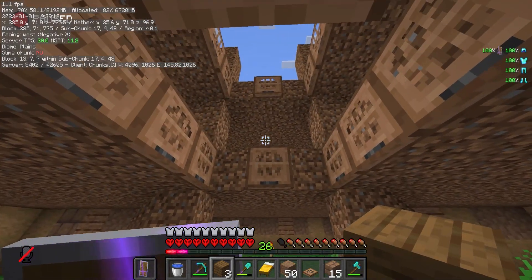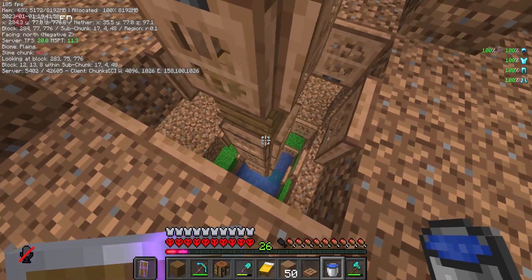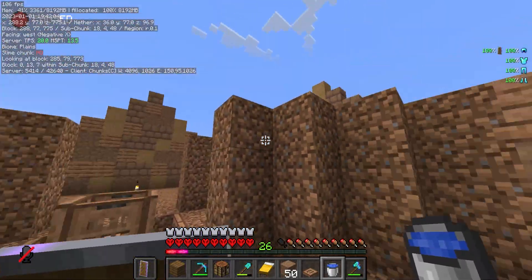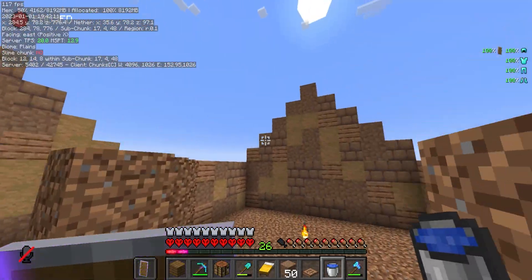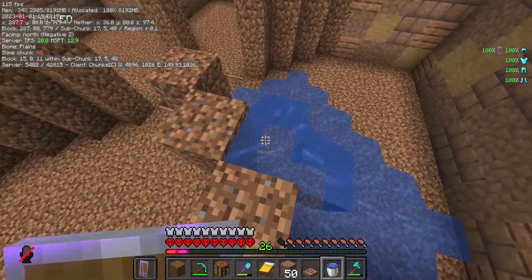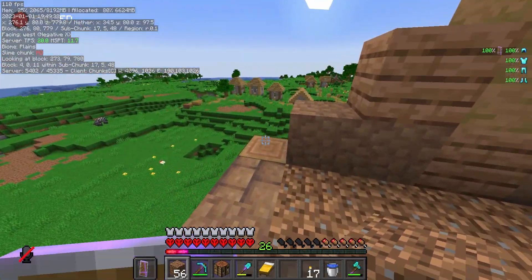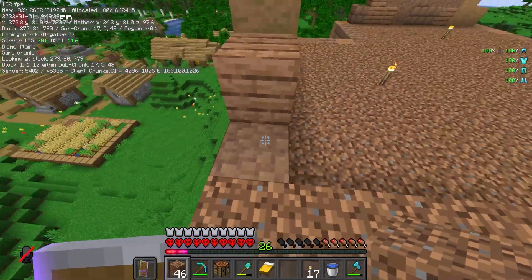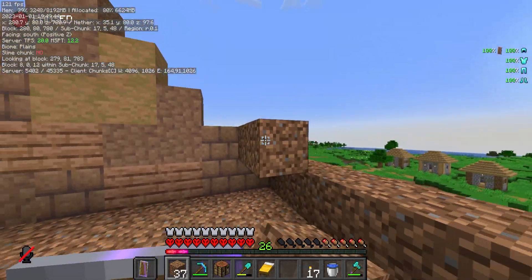We need some blocks in the middle that the creepers will pathfind to, and after surrounding them with trapdoors it's now ready. We do have to add trapdoors on the roof of each of these rooms, but for now I'm going to continue with the roof since at the moment it's all open to the sky. I've now added the final roof layer, and now I want to start on what's going to be the actual decorative roof. Let's start by putting just a couple of dirt blocks — it's not going to stay as dirt, I'm going to change it.